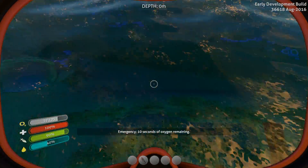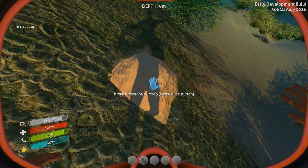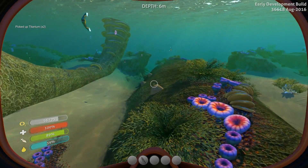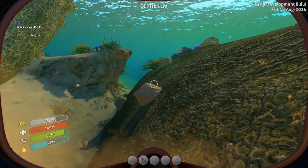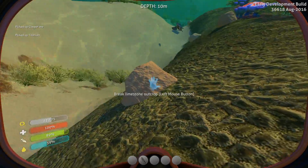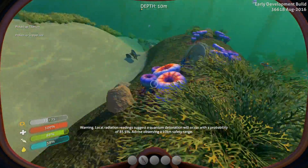We have found one of the coral tubes. I recognize it by this massive swath of dark green across the seafloor. We already got some lead. Notice the copper, notice the titanium. The reason the coral tubes are such a big deal is that they are replete with the three major metals you need to start off the game — not the rarer metals like silver and gold, but they have lots of copper, lots of lead, and lots of titanium. So when you find a coral tube like this, you need to spend some time really gathering all of the outcroppings.